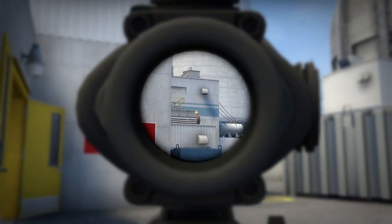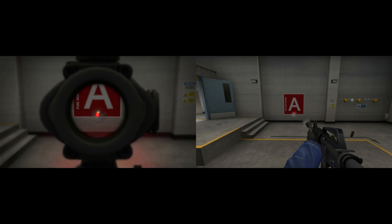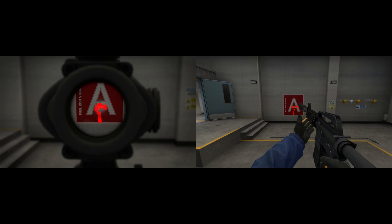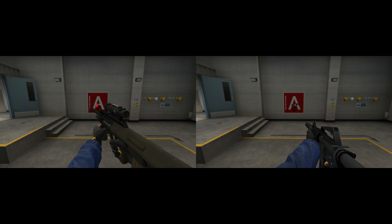Now let's look at the scope, which is definitely one of the biggest selling points, just like the SG. Using the scope gives you better overall accuracy and lowers the recoil amount even more. Is the recoil better than the M4 silencer? Yes, just a little bit though.